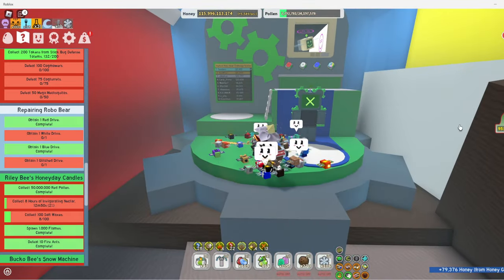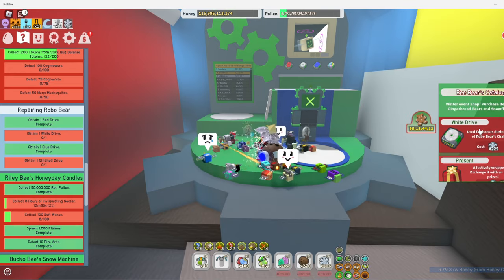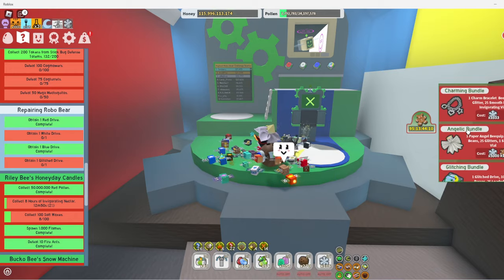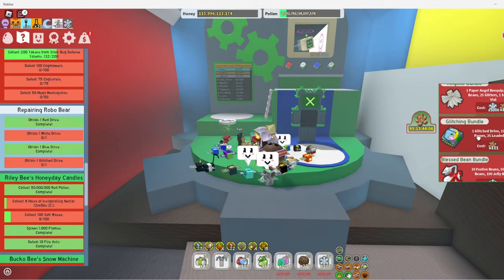And how you get the white drive and the glitch drive is if you come over in the BeBear catalog. On the very top will be the white drive, and scroll down a bit and you will have the glitch bundle, so with the glitch drive.